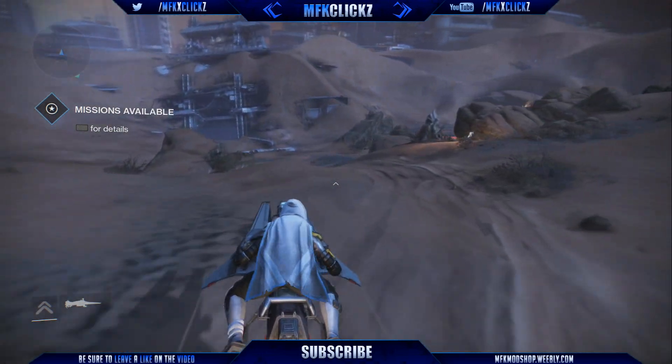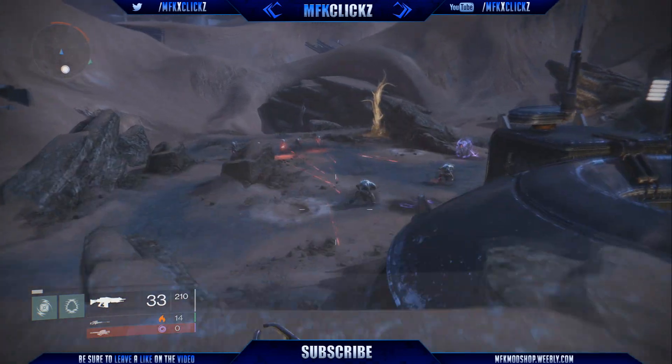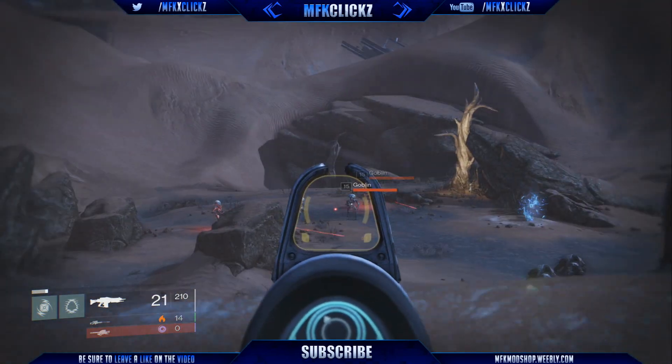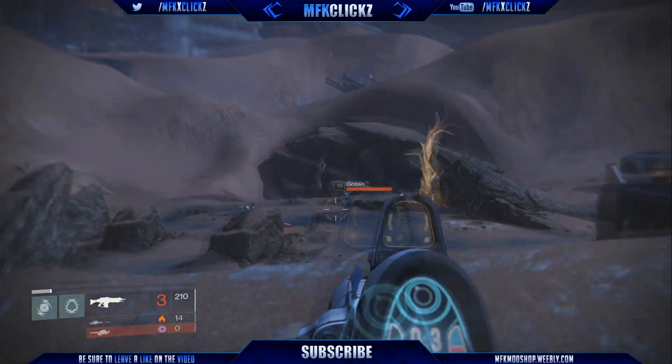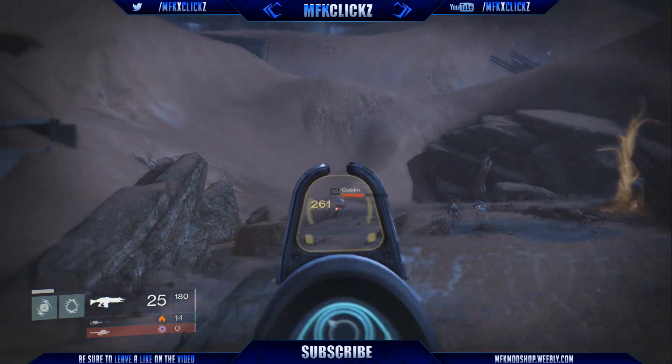You're going to see some Vex and Cabal fighting. Just go ahead and kill all the enemies in this area. You can actually stand on this rock here and it'll cause the enemies to spawn, but there's a rock straight underneath this one — it's a bit lower — and you can actually stand on that and see straight into the cave, and it also stops the Cabal from spawning off to the right.